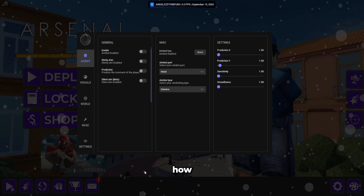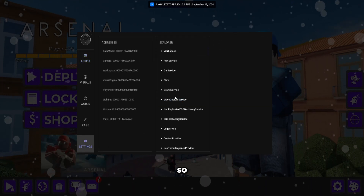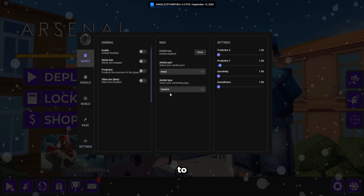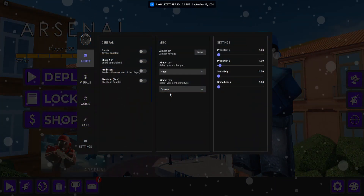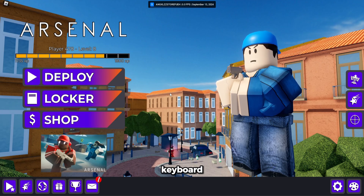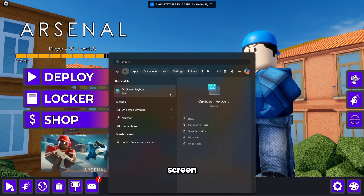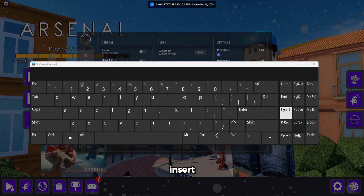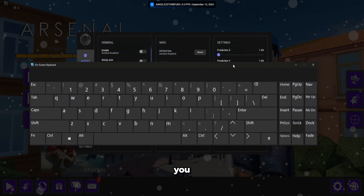Now that we have Cloaked loaded, you can enable features. But first I'll show you how to open and close the menu. We have settings here — that is not relevant. To open or close the UI, click Insert on your keyboard. If you do not have the Insert key, simply search up 'on-screen keyboard' and you'll get a keyboard — click Insert and it will open the UI for you.